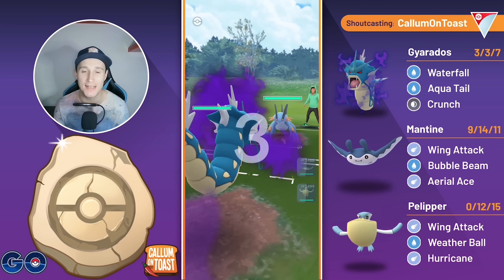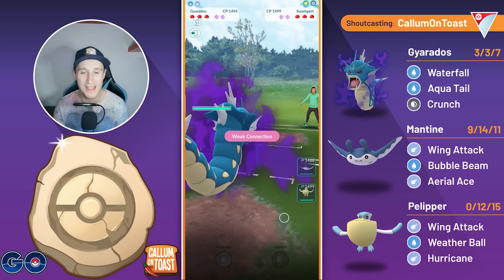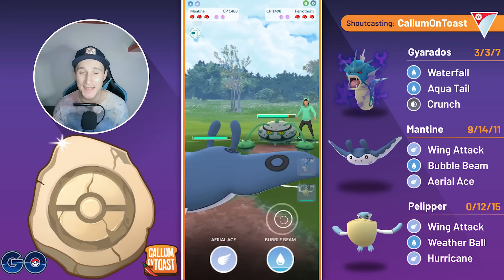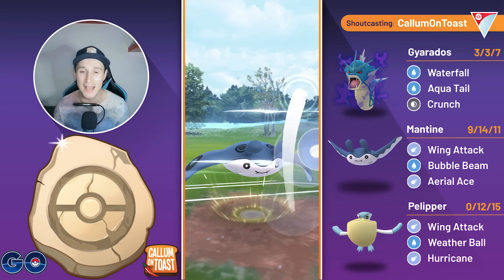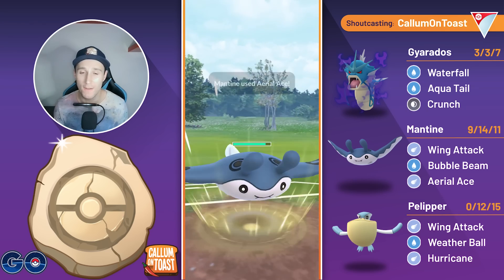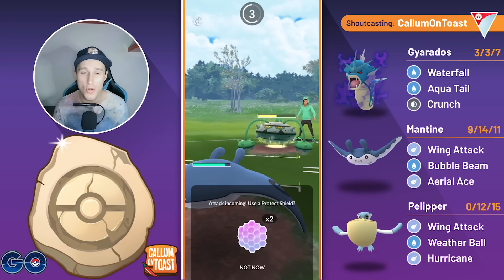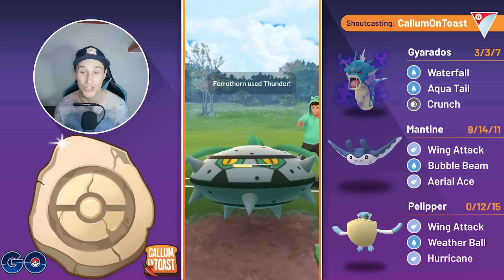Into the next battle, we see Gyarados into Swampert, so a very good lead and a very good Pokemon to see all around. The opponent save swaps into Ferrothorn. Now this is also a bit tricky like the Lantern as it does have an electric type charge move, but it is a lot more playable because of course this damage is neutral. Now we are going to shield the first move.